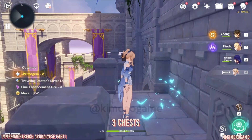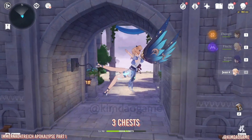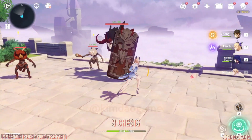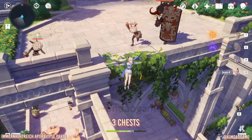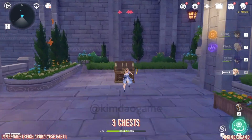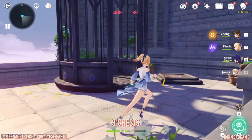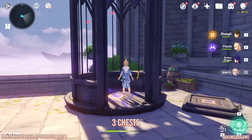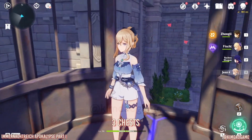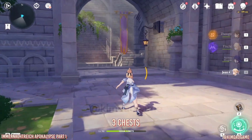There we go. And then we are going to jump down and into this part right here. There are some enemies — we don't have to fight these guys, just jump down. You can if you want to, but anyway, jump down and there's a chest sitting right there. So pick up the precious chest. And then we are going to take the elevator to go back up. That's going to bring us all the way back to the top. Once you get to the top, we're just going to go back to where we were.